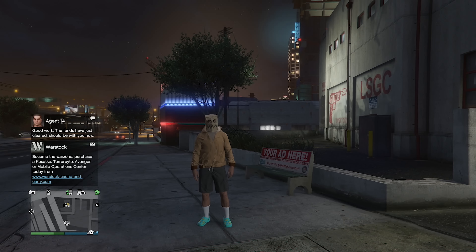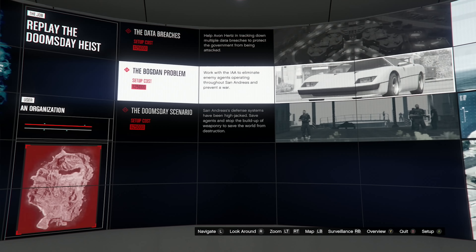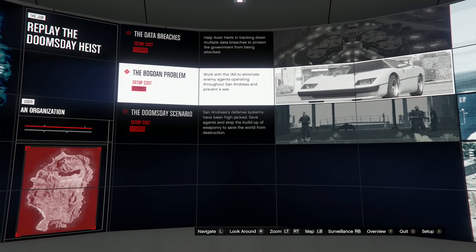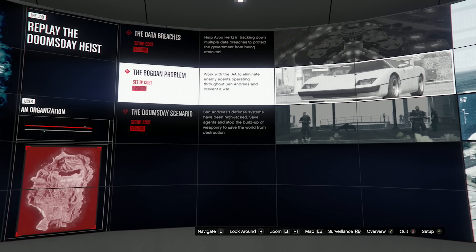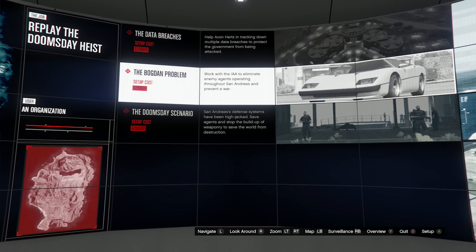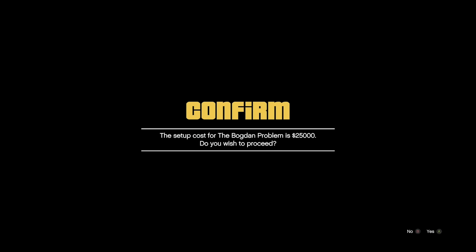I'm at my facility and these are all the Doomsday heist acts. As a host we've already completed the Data Breaches heist, which is Act One, but now we need to do the Bogdan Problem — Act Two. I've actually done the Bogdan Problem finale before in the last episode so I won't get a first-time bonus. In my opinion this is the easiest heist of the three. The setup costs twenty-five thousand dollars.